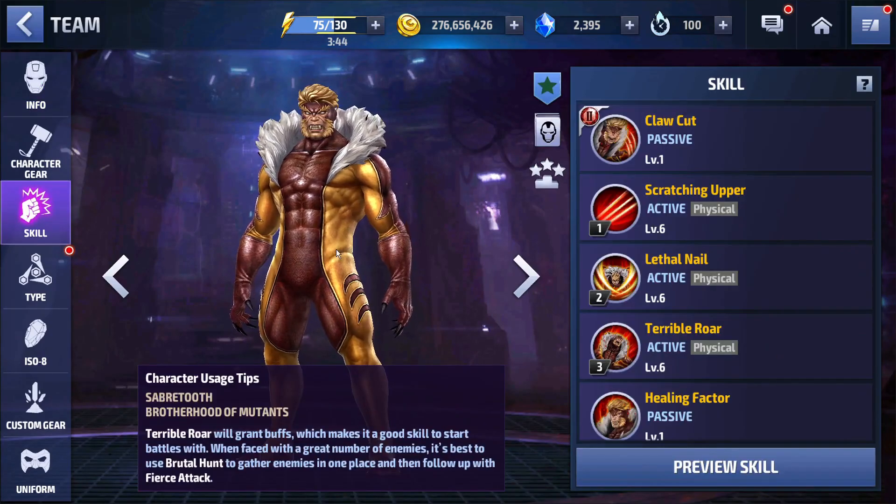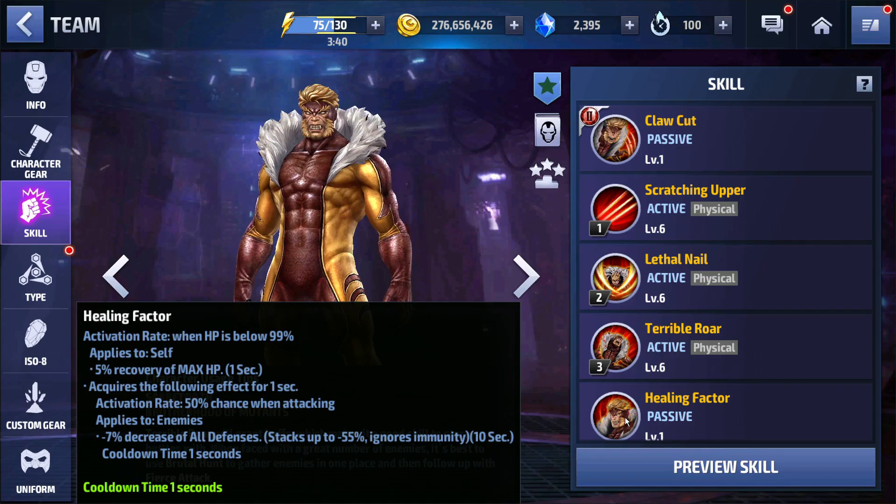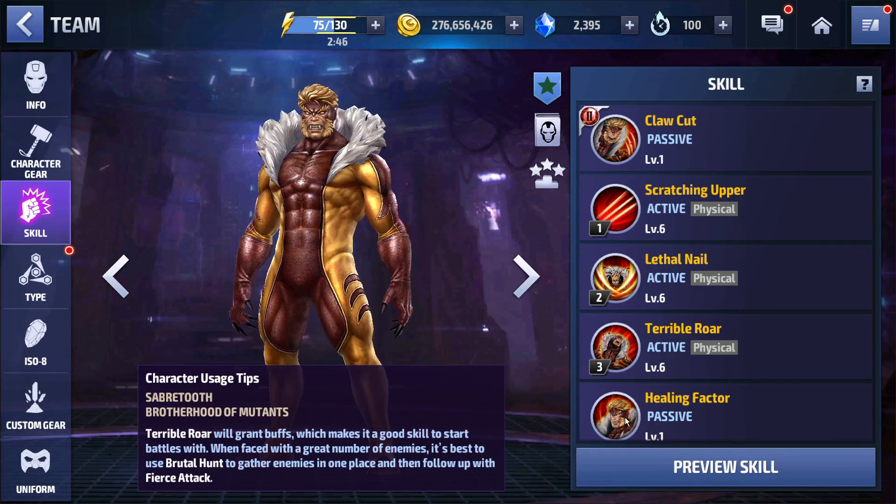Looking at Sabretooth's skills, he does have all defense down on his four star passive — when his health is below 99%, he'll get that all defense down, so you do have to take a hair of damage for it to apply. It's on a one second cooldown, which is amazing. Sometimes when using Sabretooth you don't take damage because of that four second immunity on the third skill, but with the new uniform that stacks up to 75% all defense down, you'll always be able to get it. If you allow yourself to take a little damage in world boss, he'll be able to combine the 55% all defense down from his passive with the all defense down from his third skill using that uniform — that is bonkers.